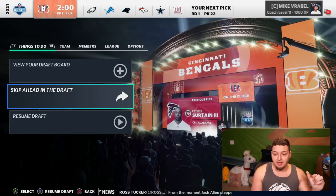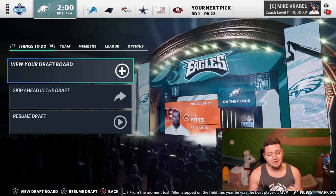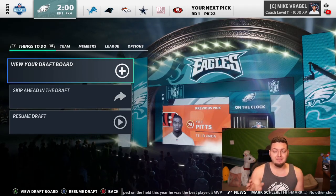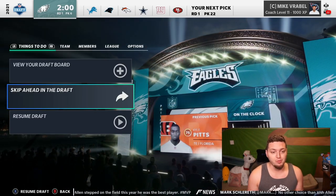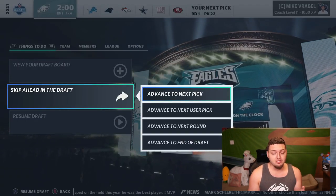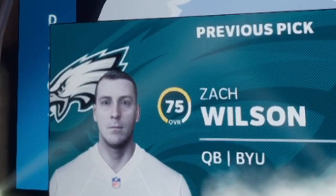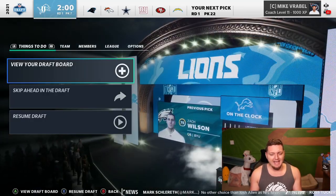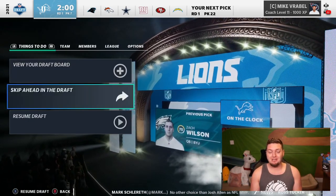The Bengals probably go wide receiver — they don't. They go Kyle Pitts. I can't believe Kyle Pitts is only 75 overall. I've seen a lot of mock drafts having this pick. Kyle Pitts to the Bengals could be crazy seeing him with Joe Burrow moving forward. At pick six, this could be Jamar Chase, Devonta Smith, Jalen Waddle — but it's Zach Wilson to the Eagles. What the heck? Didn't quite expect that — Zach Wilson to the freaking Eagles would be a shocker.